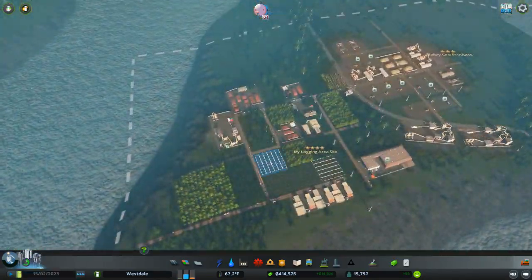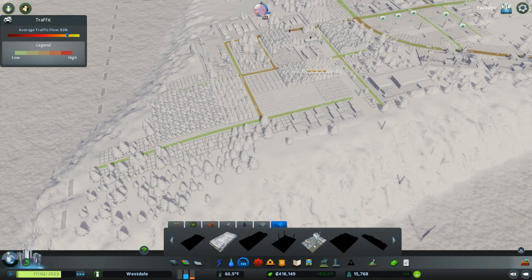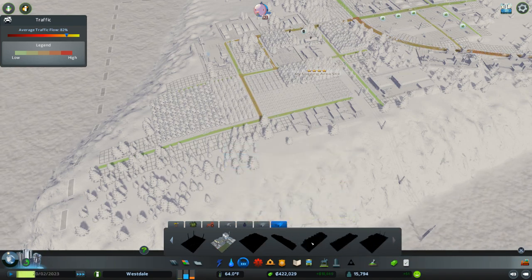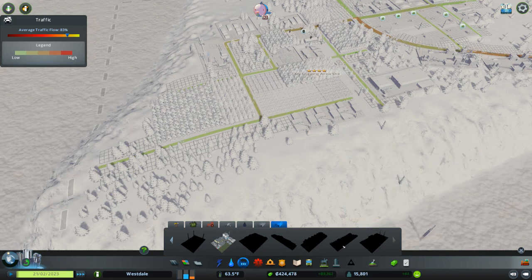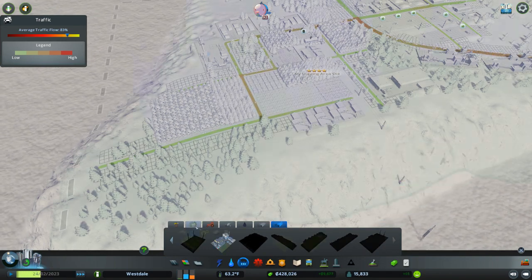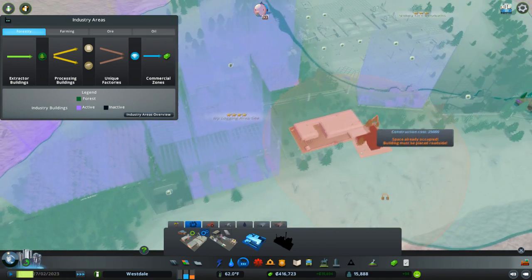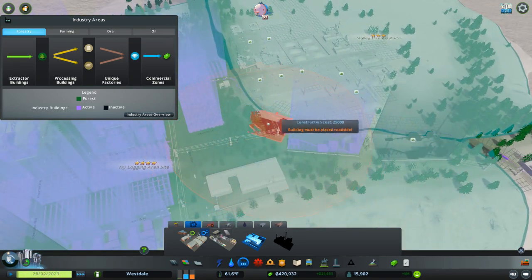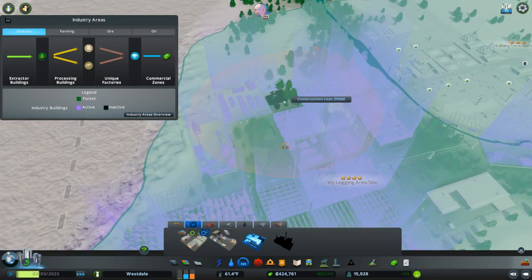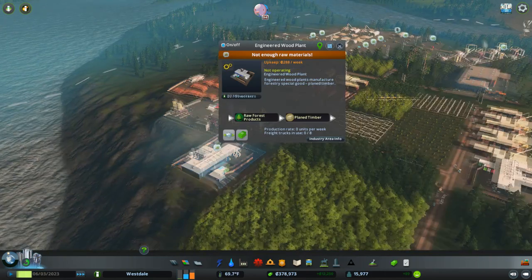We're making a crap ton of wood — holy crap. Let's make some wood production stuff. A soft paper factory, electronics factory, sneaker, modular house — but that requires everything. What's this? Engineered wood plant — let's do that. I kind of need a spot, let me stick it there. I don't want to use up all my good areas for production; I want to use them for growing.